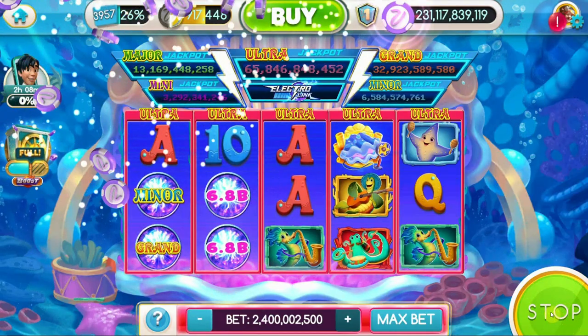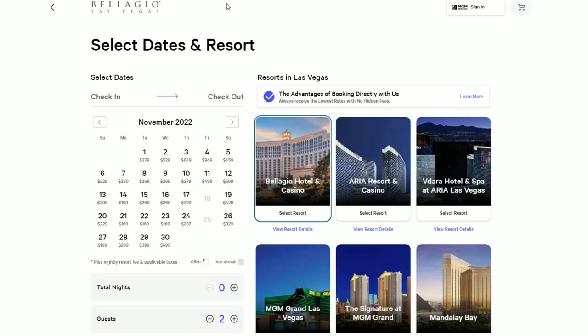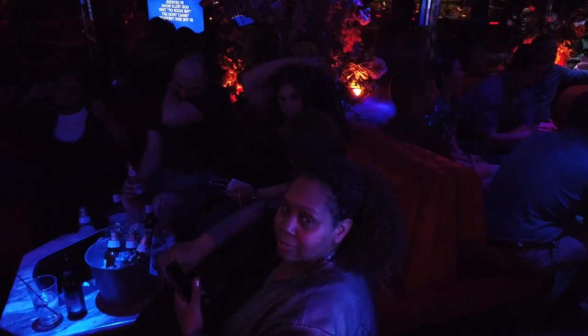All right, Spinners and Sharks, you've played the games, earned your points, and picked out your dates. Now the only question left is, how does the group get their room together? Stand by, and we'll hook you up.